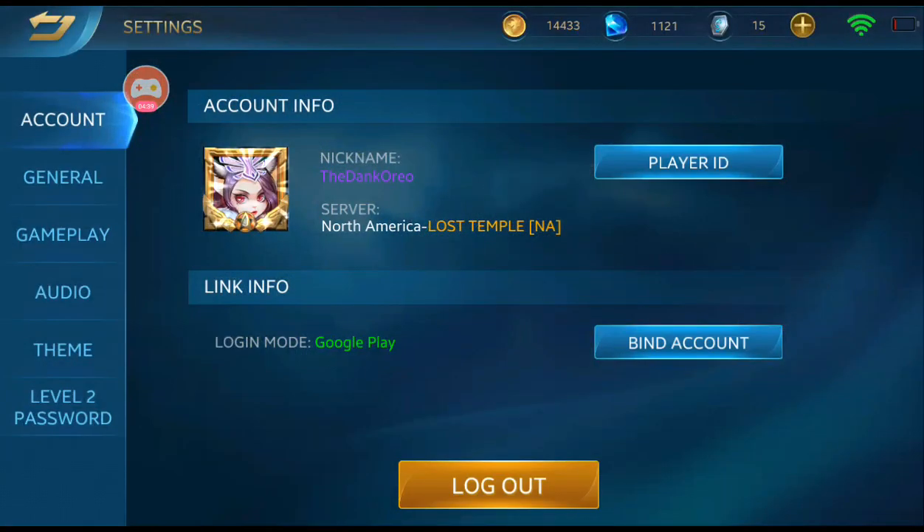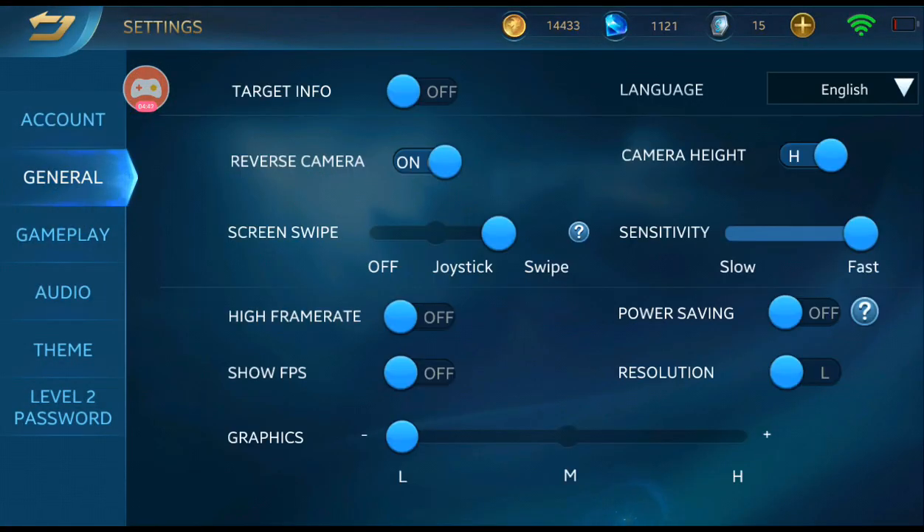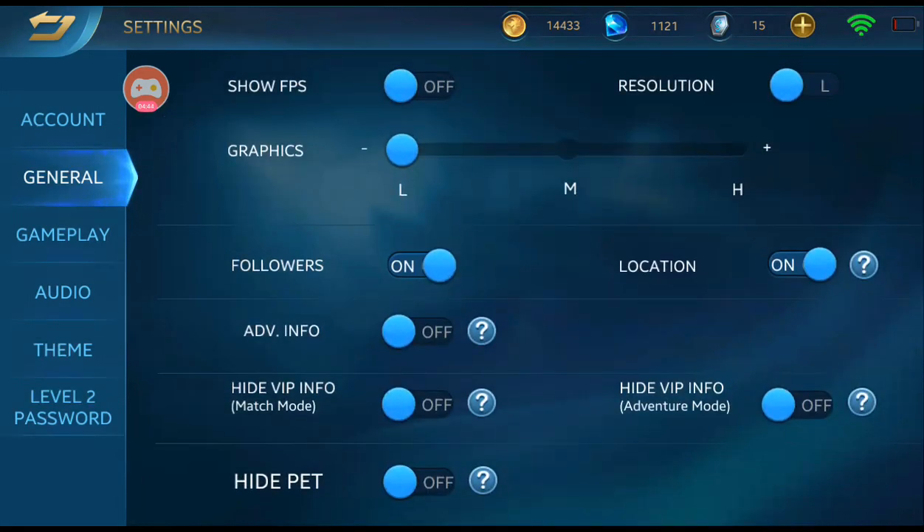In settings, if you want to hide your VIP badge, you can set VIP to hide on both. Press the button and it'll hide your VIP.